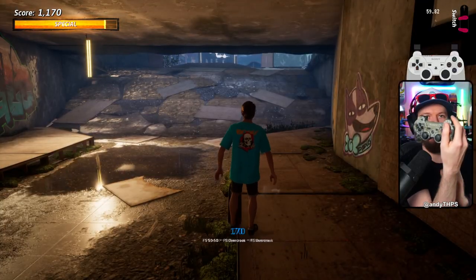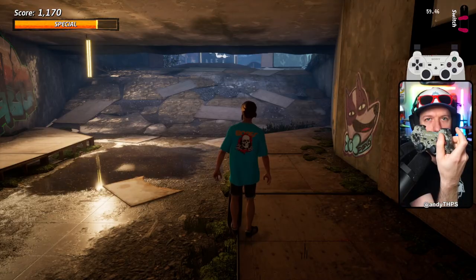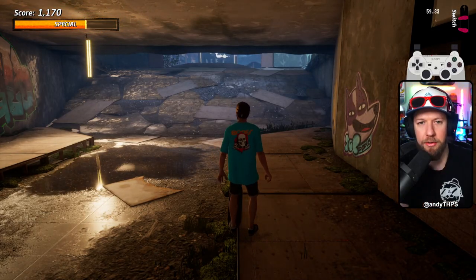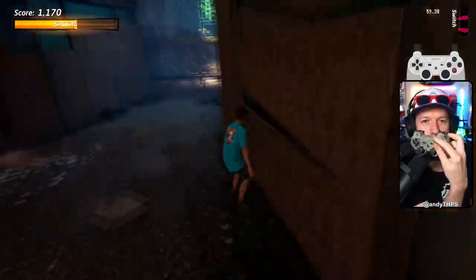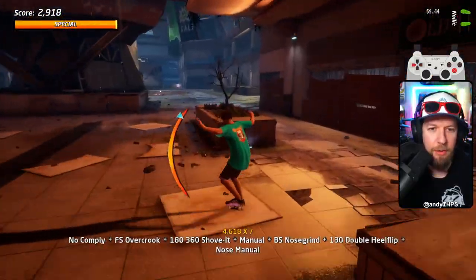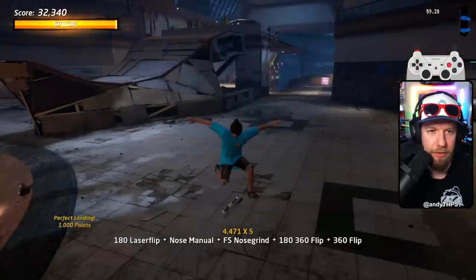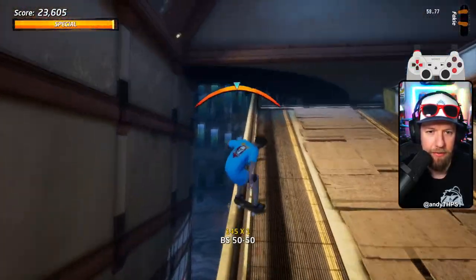I hold my controller so that the base of my thumb is holding and letting go of ollie, and the tip of my thumb is pressing triangle to grind over and over. Some people use the claw method — it just doesn't work for me, but whatever works for you. I have a whole video on shuffling on my YouTube channel — I'll put a link in the description. There are all sorts of rails and ledges throughout the game that will allow you to shuffle up and down them.